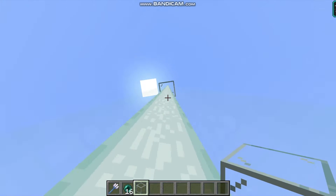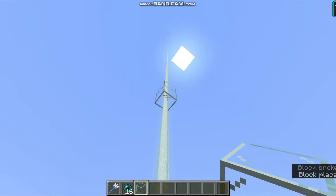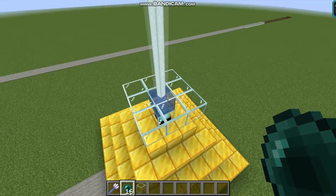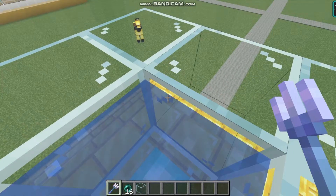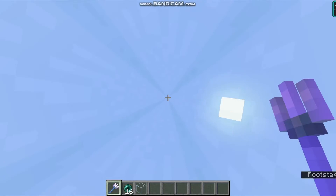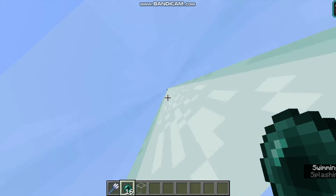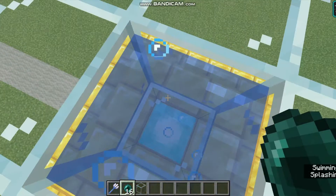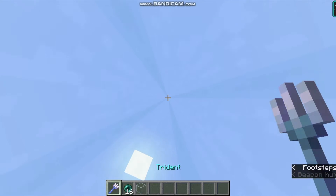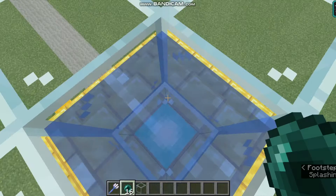Let me fly all the way up and lower this block of glass. I think I figured it out — this elevator should work now. I've got my elytra equipped. When I stand right in this beacon and throw the ender pearl... oh, that was definitely a fail. Let's try this again correctly.